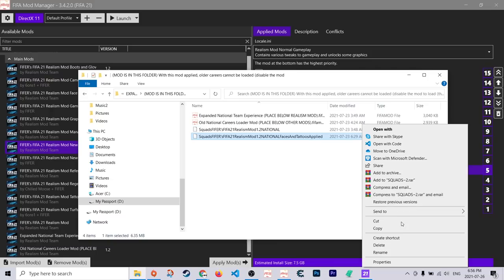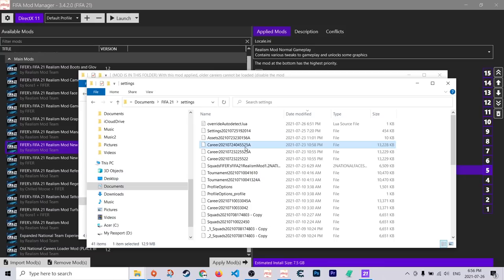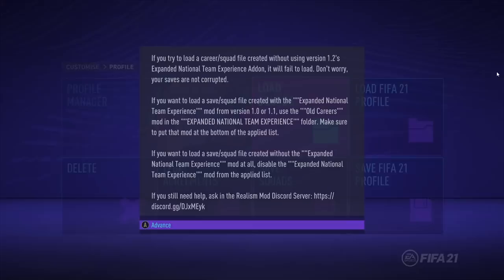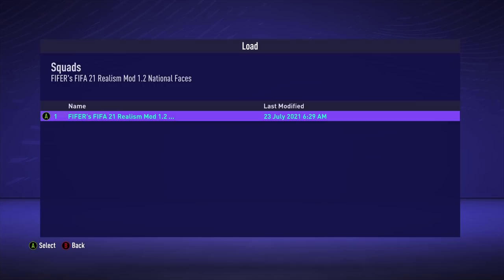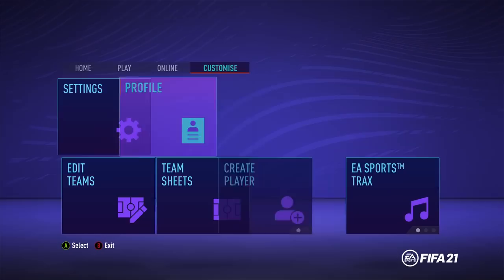To use it, right-click and copy or Control-C. I recommend copying rather than dragging, because you may want to reinstall it later. Then put it in Documents > FIFA 21 > Settings and paste it in there. Then in game, go to Customize > Profile > Load Squads. Find the one that has national faces — if there are many, you can check the date modified to identify the right one. Load it, and then I'll show you a few things in game.